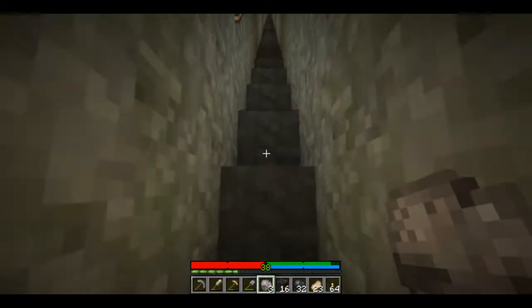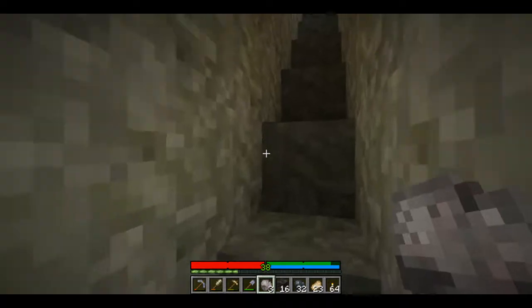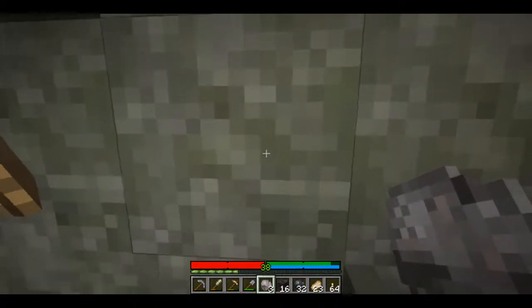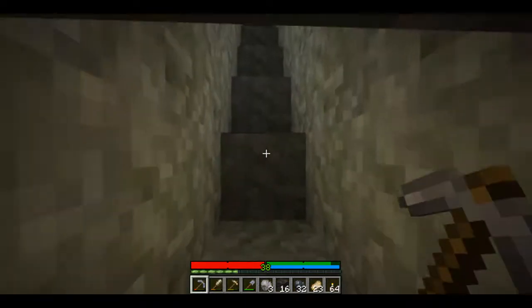What I'm gonna do now is just get me a whole bunch of schist so I can make the creeper statue in its proper rock form — this green-tinted schist. If you can see it, it's got this green tint to it. It's awesome looking.